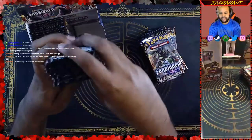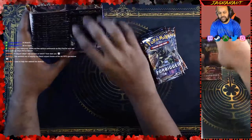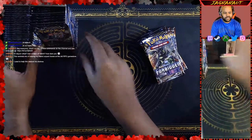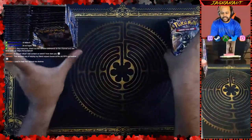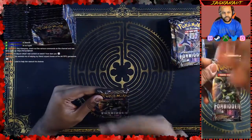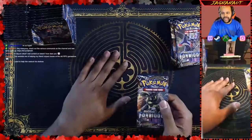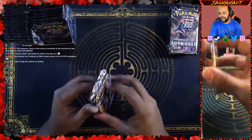Let's get the first 9 done. This is part 1 of 4 for this Forbidden Light booster box opening, ladies and gents. We'll put the booster box over here in the corner so you know we're still opening packs. We got 2 cams going on — our actual webcam so you can see the cards close up, and then the full mat cam so you can see the cards after the pull and the spoils of the victory.